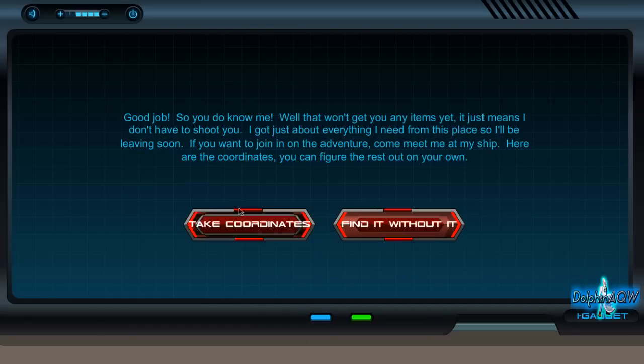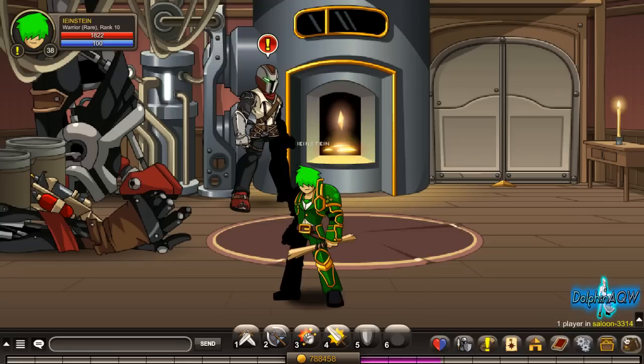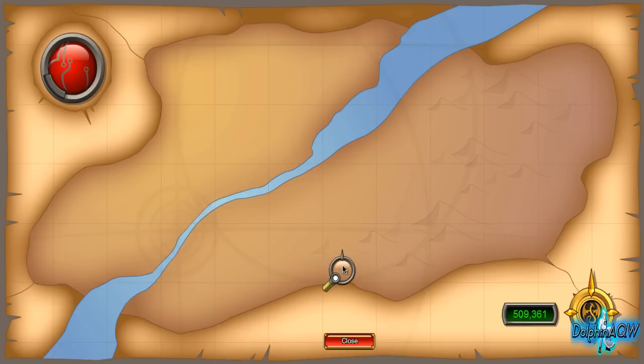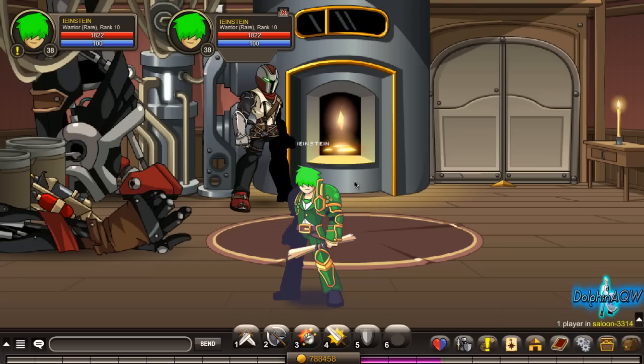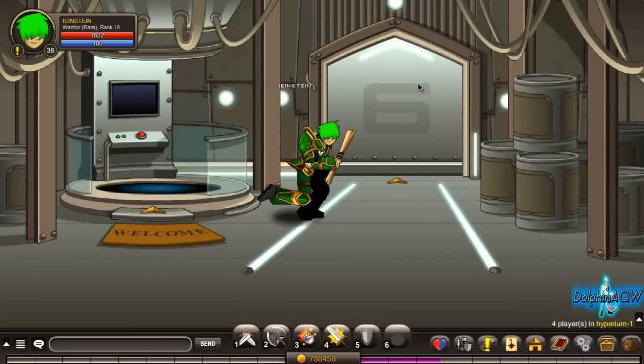Then take the coordinates and click yes. In your inventory you can see it says 525 X and 265 Y. So go to 525 X and 275 Y — they don't have to be perfectly accurate. Then head to Hyperium.